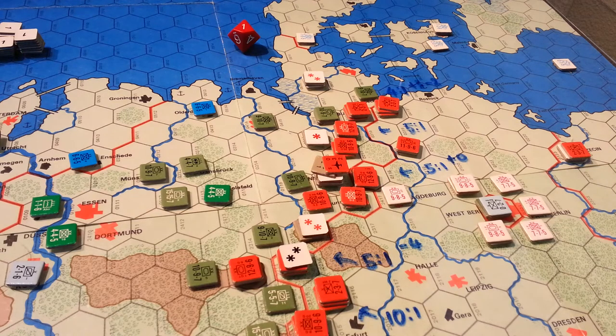And then if there's an attack that breaks through and attacks the ground attack air formation, there's another die roll — so that's two die rolls. And then you have air defense, so you have the AA. That's a third die roll.